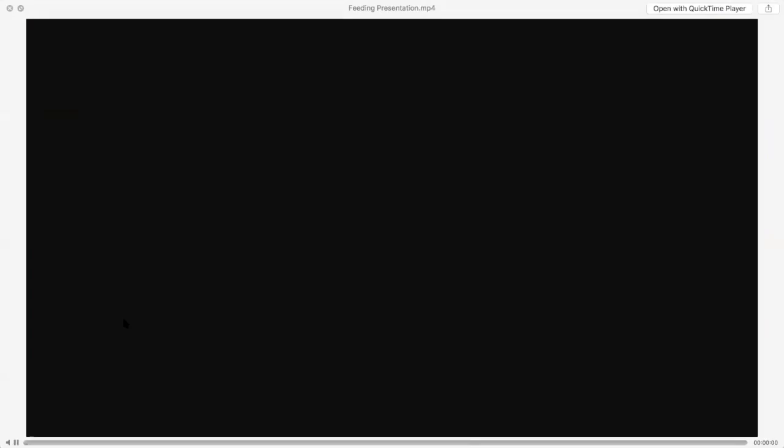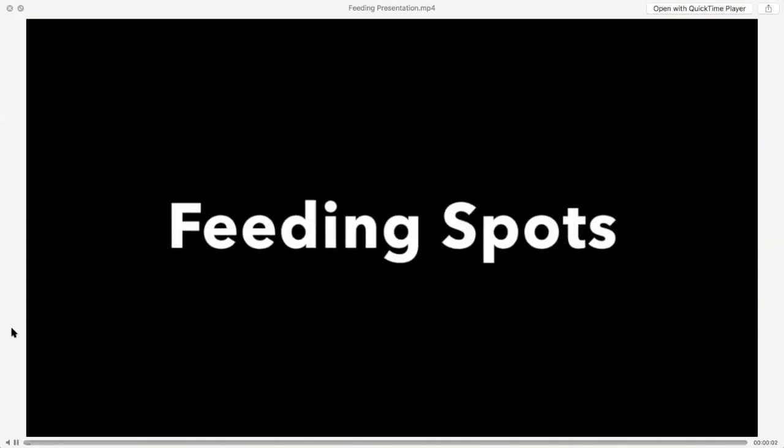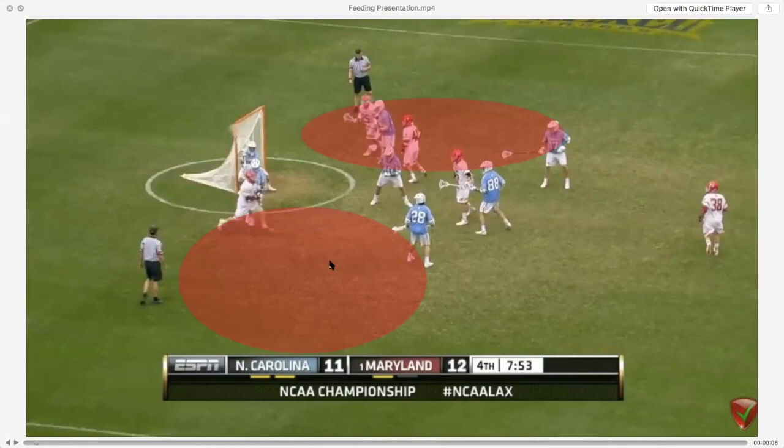Let's start off talking about feeding spots — where on the field we need to get to in order to feed. These red shaded areas give you an idea of where you want to be. From these angles, you can feed all over the field. You have an angle to feed anybody you want, backside and ball side.